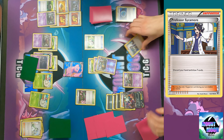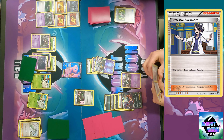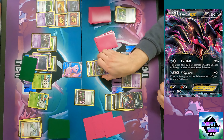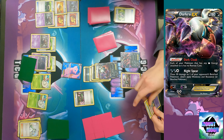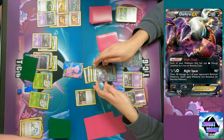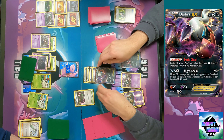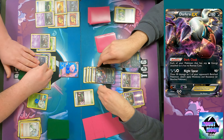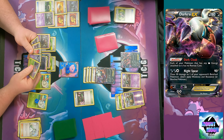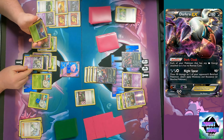Random Receiver - reveal cards from the top of your deck until you reveal a supporter card, then put that card in your hand and shuffle the others back. I'm going to bench my Eevee, which has Evil Ball doing 20 plus 20 more for each energy attached to both active Pokemon, then retreat and Night Spear for 90, putting 30 on a Shelmet. I have Muscle Band on there - doing 110. Not quite enough to knock out the Eevee.